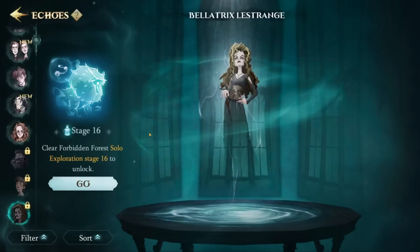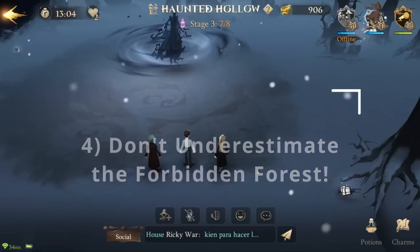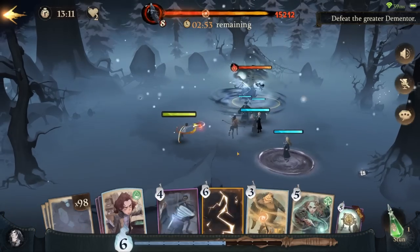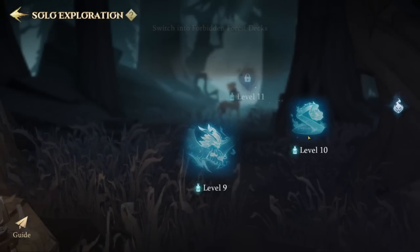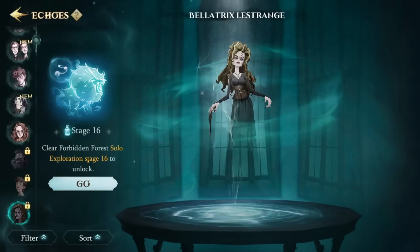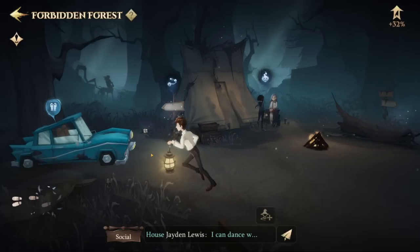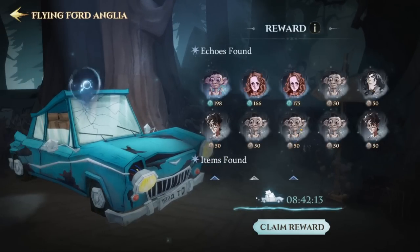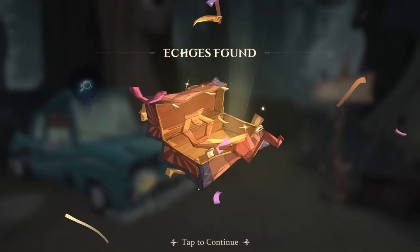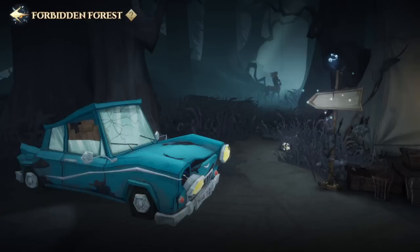When it comes to unlocking echoes, you'll need to know all about the Forbidden Forest — that's where number four comes in: do not underestimate the Forbidden Forest. The Forest is a treasure trove of rewards for both single player and multiplayer, and you can even do the multiplayer component with NPCs if you'd prefer not teaming up with real players. When it comes to Solo Forest runs, this is how you start unlocking new echoes. If you can reach level 16, that's when you'll unlock the Bellatrix Echo, which is widely recognized as one of the best echoes in the game. Level 5 is another really important milestone because that's when you'll unlock the Ford Anglia, which is a game changer — it allows you to earn rewards for free even while you're away from the game. While you're away, the car will be going through the forest gathering echoes and other items, and how much it gathers is based on the maximum level you've completed in the Solo Forest.